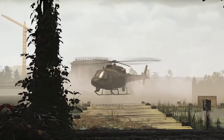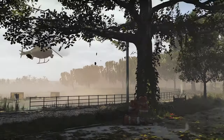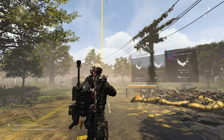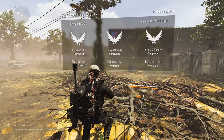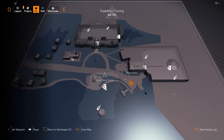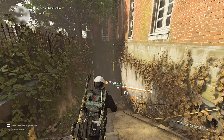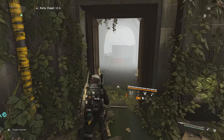A few days ago they unlocked the last expedition, and I think most of you guys know what that means — we could finally get the Diamondback exotic rifle. I thought I would let you know how to get it because it's really simple. All you have to do is complete all the free expeditions, and when you finish the third one it will unlock the chapel. Go to the chapel, open the boxes in there, and you will get the exotic Diamondback rifle from the chest.